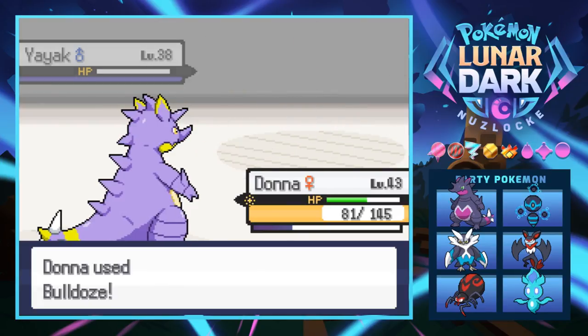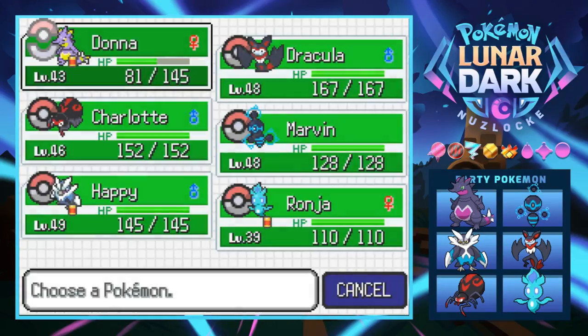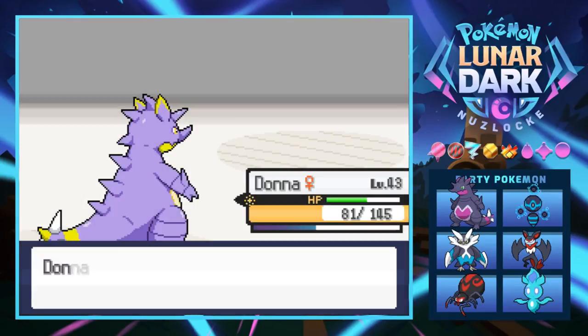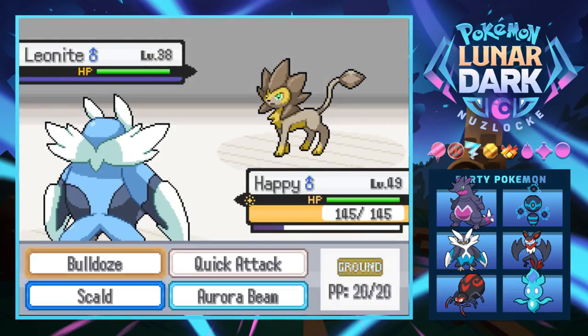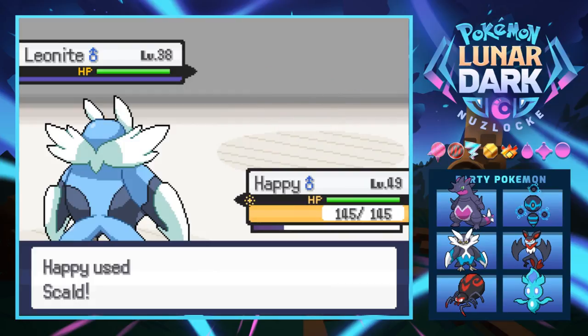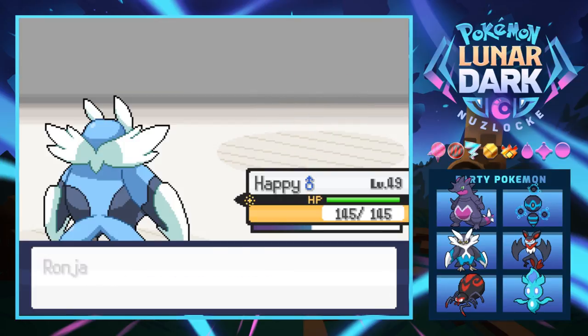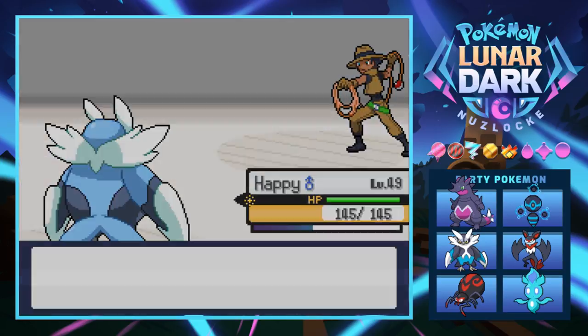It's cool that the Safari Zone has actual animal-kind-of Pokémon. Next is a Leonite - we've seen one of those. That's the rock type. I could have stayed in with Donna but I don't want her taking more damage. So we go into Happy. This thing is pretty badass - skull bash is gonna kill it. We're almost level 50 with Happy, which is insane. Ronja grows to level 40 too.